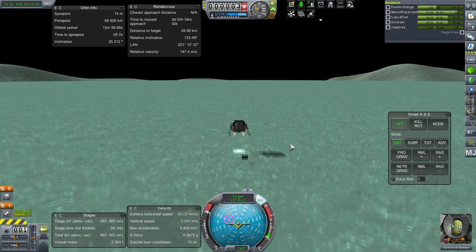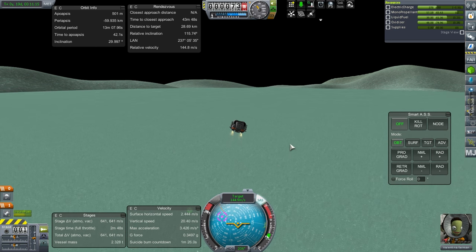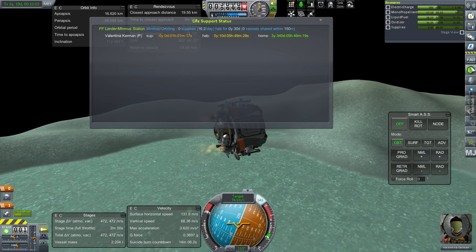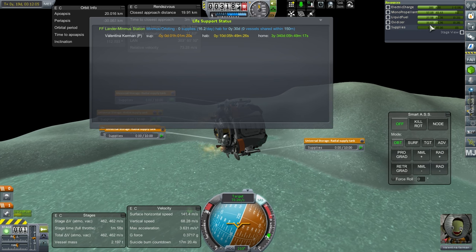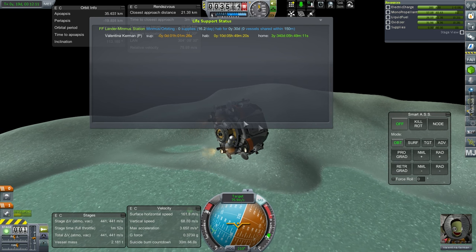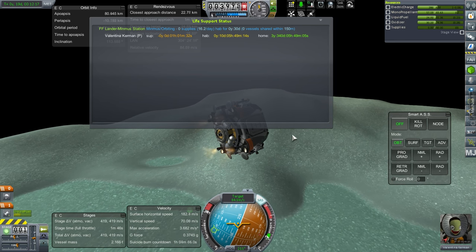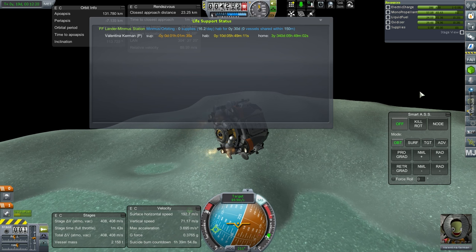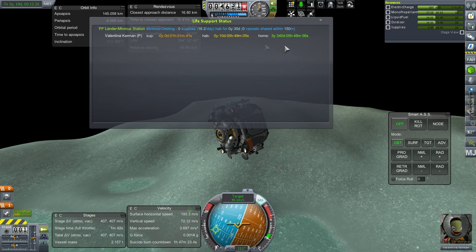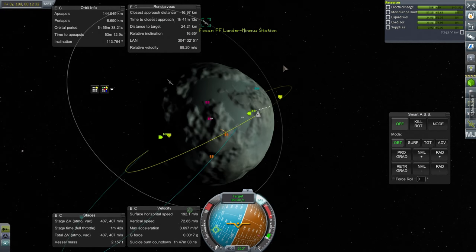Up. Gear up. Incidentally, our supplies have been depleted — I should have refilled the supplies. I forgot about that. It has about a day's worth of supplies, but it looks like it took from the pod supplies first. That's unfortunate. That is a weird orbit. I didn't mean for that to happen. Good thing we have a lot of extra delta-V. Trying to get an encounter. That situation over there is promising. Four kilometers, I'll take it.